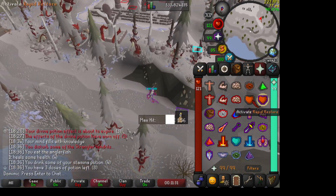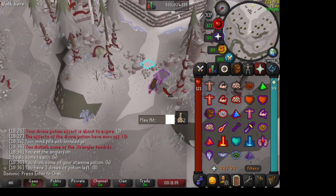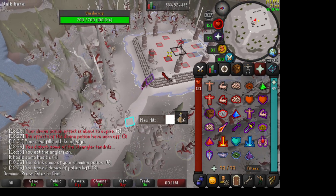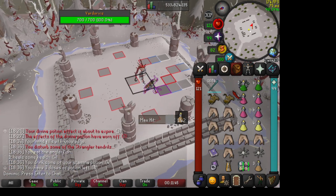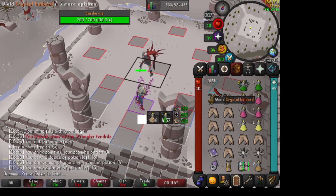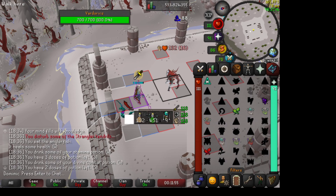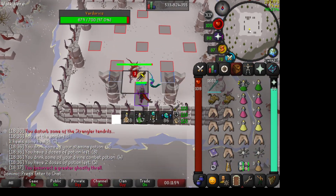This boss requires a little bit more perfection than the other ones — it might be a little tricky to get the hang of. Once you get in the kill, it's not gonna start right away; once you attack him, it'll start. We're gonna use a divine pot right now, then go ahead and dump a Chally spec on him. Summon your thrall — not the best hit, but something.